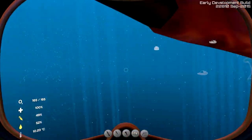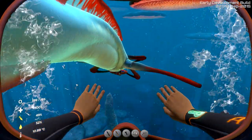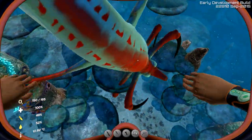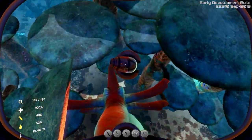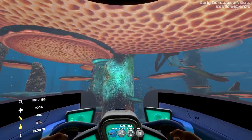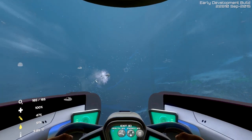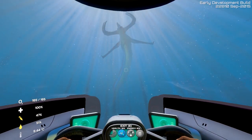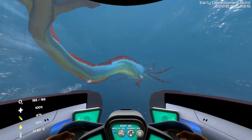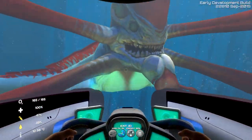Bam! And I missed. The Reaper grabbed my Seamoth — give me it back! Let's try the electrical defense. Our health is at 18%. Shoot it with the torpedo — bam! Electrical — bam! It didn't work. The Reaper is tough no matter what. There's no reason to destroy the mushrooms either. I don't have enough health left — oh no!